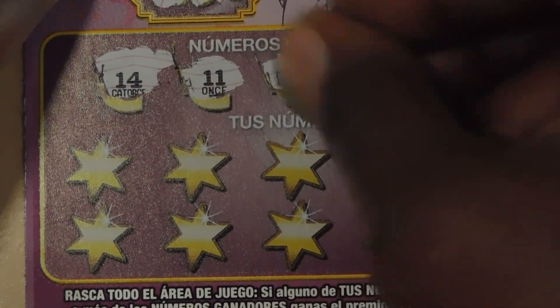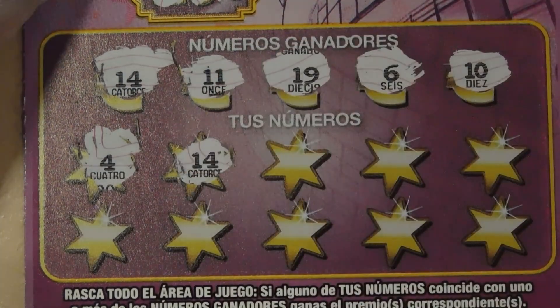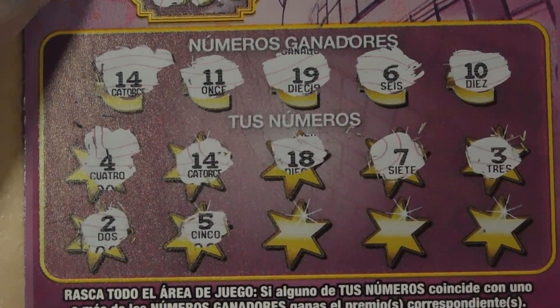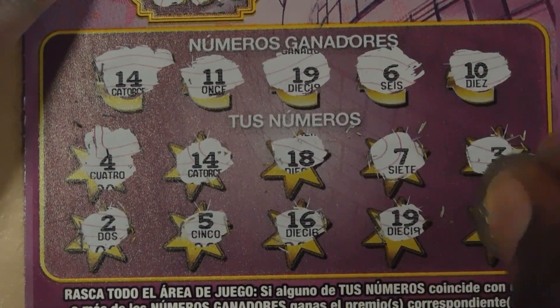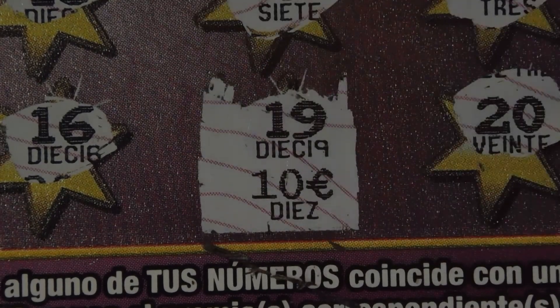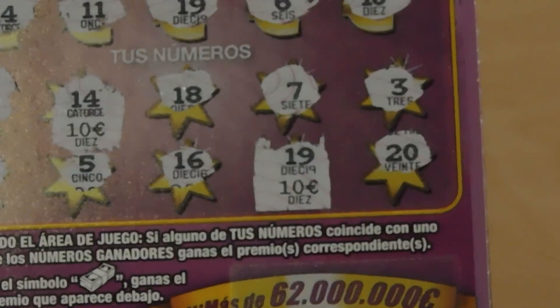Continuing: 14, 11, 19, 6, 10, 4, 14 — we have a match! Then 18, 18, 7, 3, 2, 5, 6, 16, 19 — another match! Last is a 20. We have 10 euros under one match and another 10 euros under the 19, so that's a 20 euro win — more than a double up, it's a quadruple up on this 5 euro ticket!